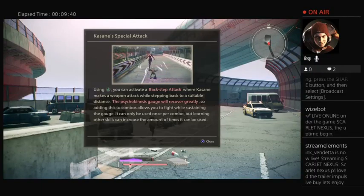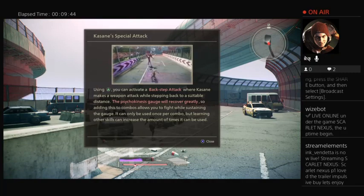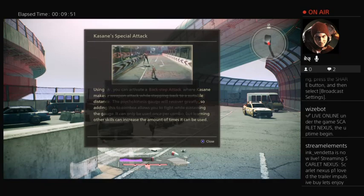You can activate the back-step attack when Kazami makes a weapon attack while stepping back to a suitable distance, and recover quickly. Adding discs to the combo allows you to fight while managing the gauge. It can only be used once per combo, but learning how to scale can increase the amount of time it can be used.